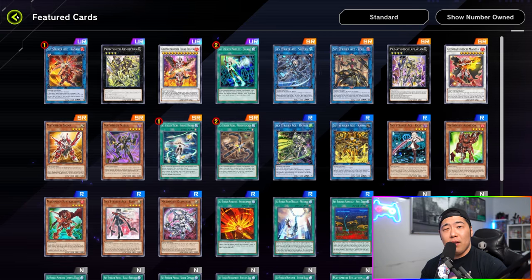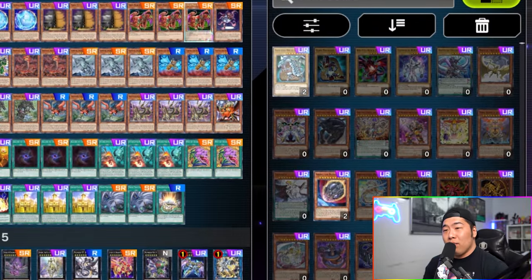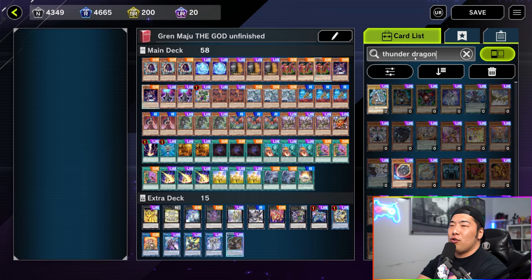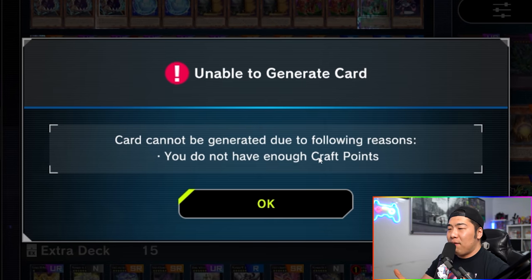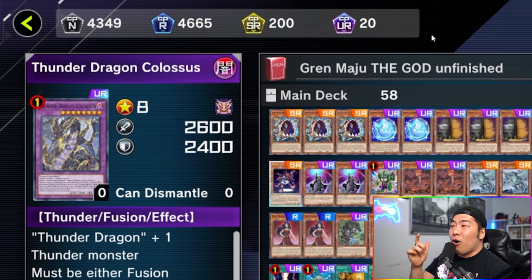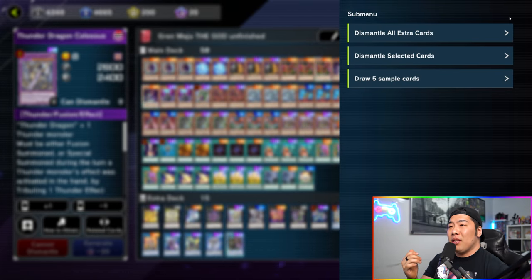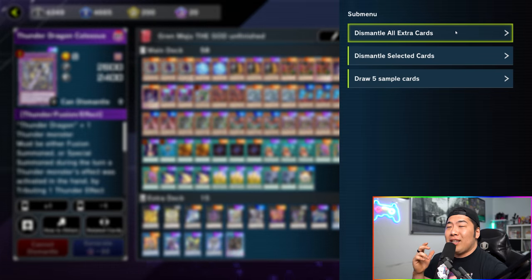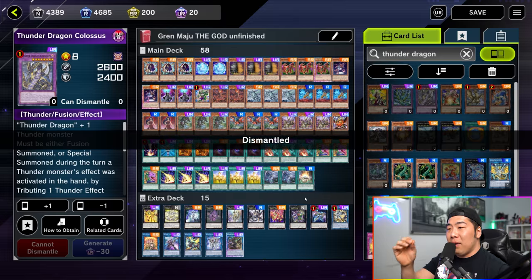Now let's talk about crafting. When you want to craft cards, head to the main page and click Deck, then pick any deck and click Edit Deck. You'll see cards that are lit up — those you own — and cards that are not lit up — those you don't own. Let's say I want to craft Thunder Dragon Colossus. It says 'Generate' and 'Cannot Dismantle.' To generate a card, you need Craft Points, shown in the upper left. The best way to earn them is to click the hamburger menu in the upper right and click 'Dismantle All Extra Cards.' This auto-dismantles every copy beyond three, giving you points without doing it card by card.